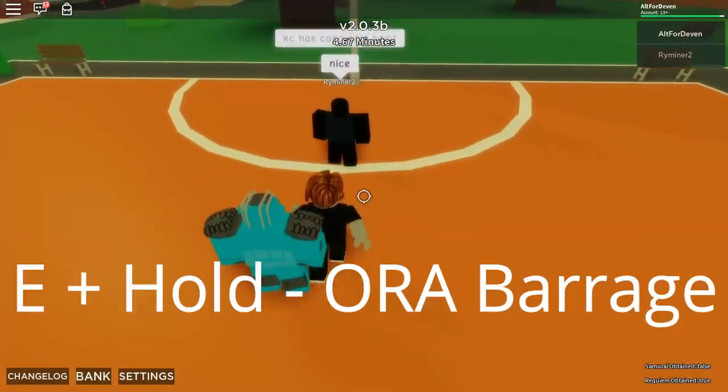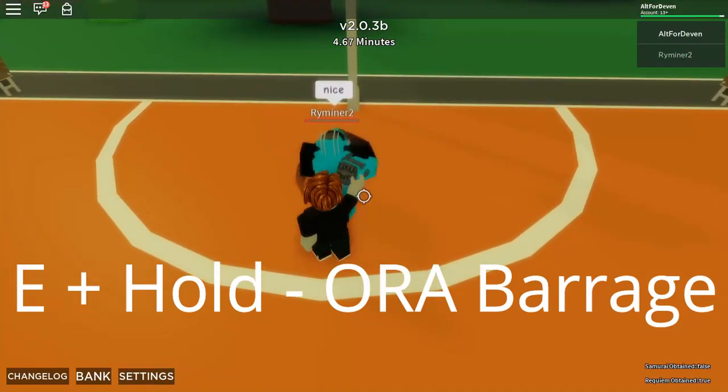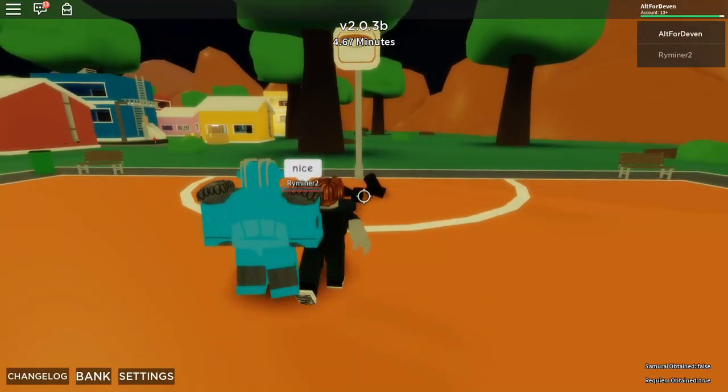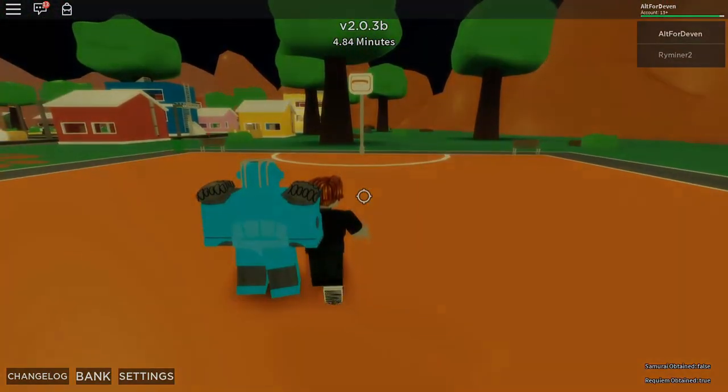So the first move is Aura Barrage. You come over here and you hold E. Basically, instant death if standless, since he is standless. He probably should get a stand for the 1v1, by the way. I'll get him an arrow.